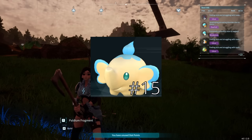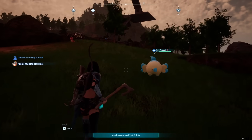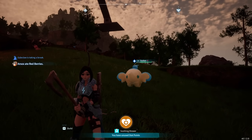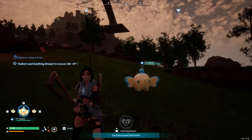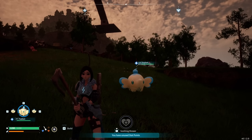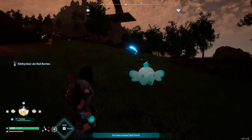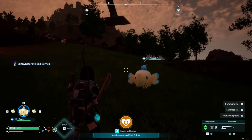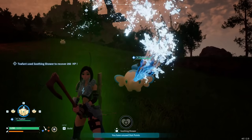Coming in at number 15 is another simple but good pal: Teefant. This one is only going to be good in the early game, because of one simple thing — it has a special ability called Soothing Shower, which heals you for 200 HP flat. That makes it terrible late game, but in the early game when you don't have cold or heat resistant armor, it can make the difference between staying alive while exploring.